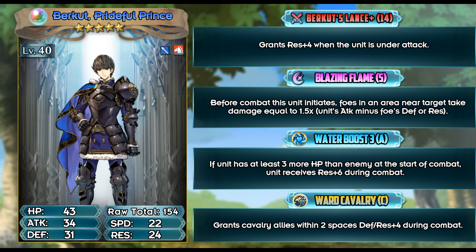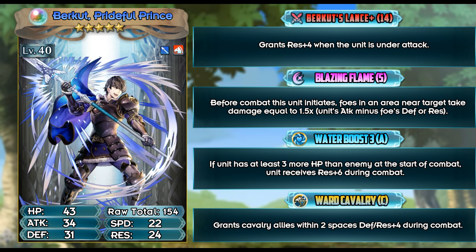It's one more than Abel and Peri, so an obvious weapon for an offensive build is a brave lance set. Abel and Peri can get Attack IV, so Berkut can be better or worse than those two. Regarding the brave lance set, I'm pretty sure that's the only other weapon he can use other than his own lance. Berkut's Lance has 14 might and grants plus 4 resistance when the unit is under attack. It's nothing like Camus's Gradivus, which has distant counter built in, but it's not as bad a weapon as people make it out to be.